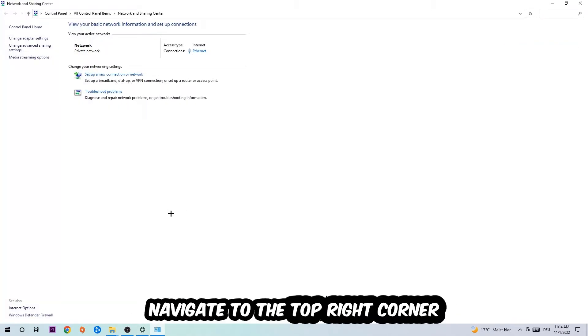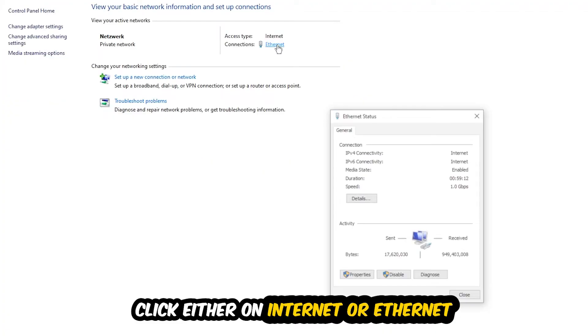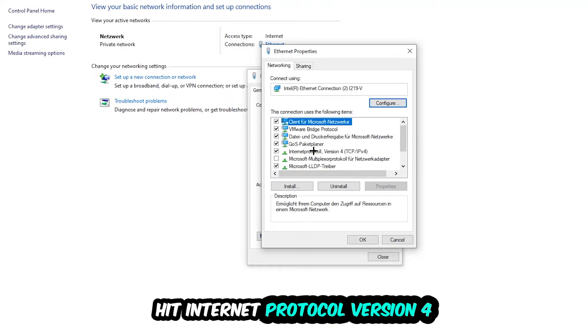Afterwards, click into Network and Sharing Center. Navigate to the top right corner where you'll see a blue link text that says either Internet or Ethernet, depending on which connection you're using — just click on that link. The Ethernet or Internet status window will pop up. Click into Properties — note that you need to be an administrator to do this.